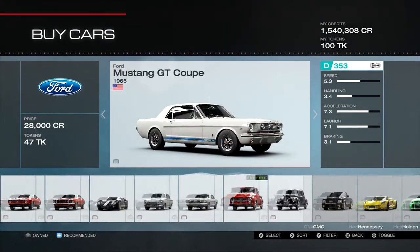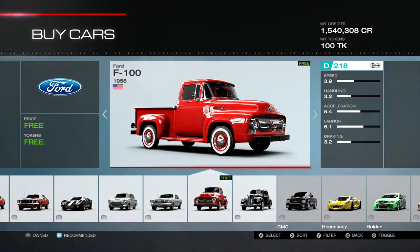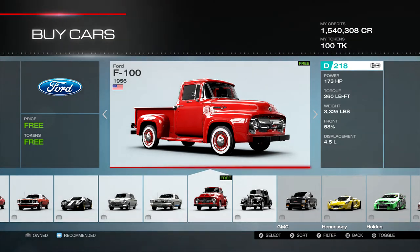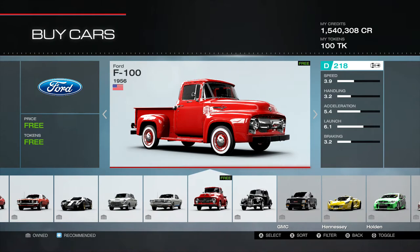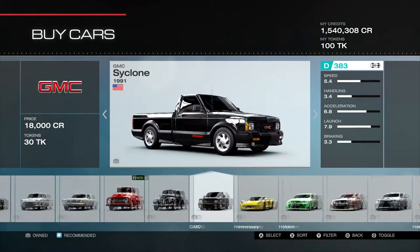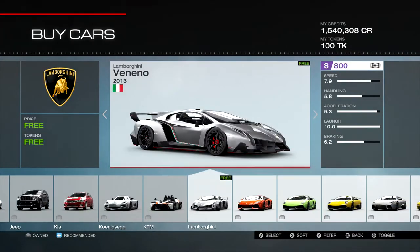This Ford F100, the 1956 — I believe this is probably set up more for a dragster. The handling at 3.2 is pretty low, and the horsepower starts pretty low as well, but it's at D218. I think it has the potential of gaining a lot of horsepower with the PI that's left, and if you put drag tires on it I don't think it'll hurt it too much either. So I think that's going to be more of a dragster vehicle.